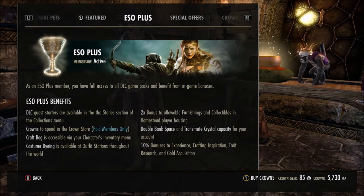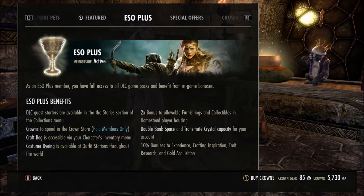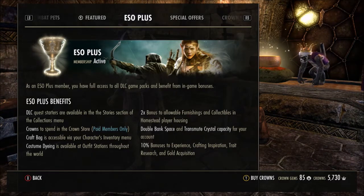If you do not have an active ESO Plus membership, you can try it out for free during this event, but you will not receive any of the free Scale Quarter Crown Crates — you will receive your free Scale Quarter Crown Crates on May the 16th, and we get a chance to earn up to six maximum. I will leave a link to the Elder Scrolls Online web page which announced this ESO Plus bonus event if you would like more information, as I have just outlined the basics.